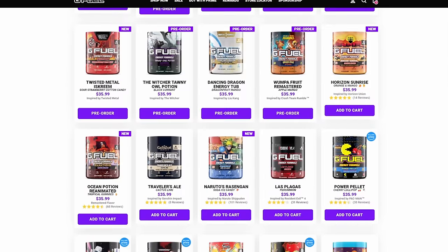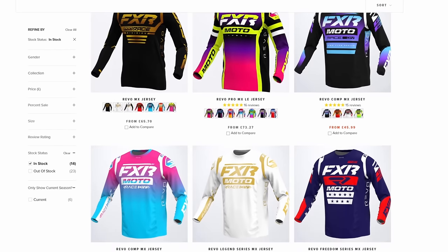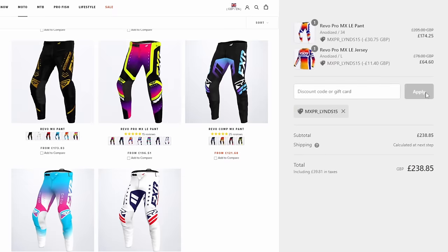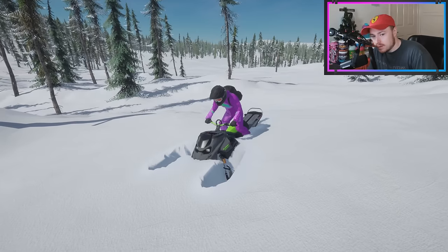Happy holidays everybody, Editing Lins here. Just before we get into this video, there is a giveaway announcement that happens around the 10-minute mark, so if you are interested in winning a free version of Sledders for Christmas, please watch all the way through. For passionate gamers, get 20% off all G Fuel products worldwide using code 'lins' at checkout, and for motorheads looking for new apparel, use code 'mxpr_lins' at FXR Racing EU for 15% off. All links and codes are in the description below.